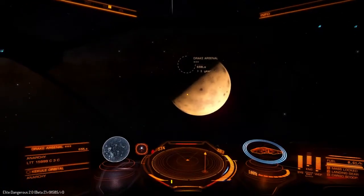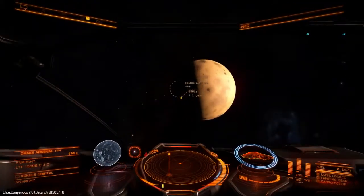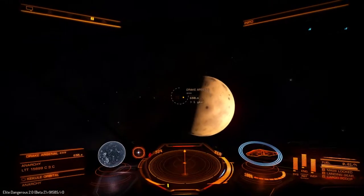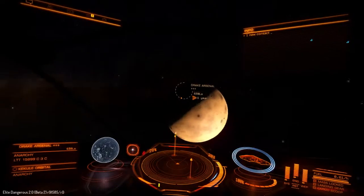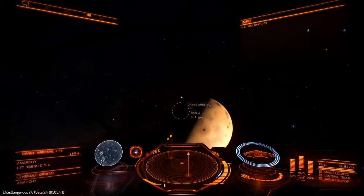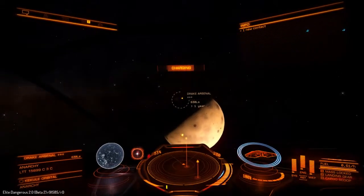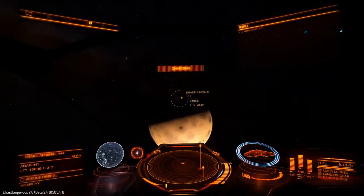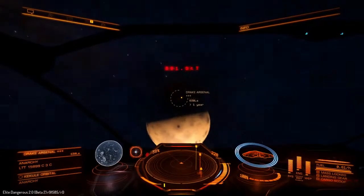Luckily we're right near the planet we require. At the moment it's on the dark side — I'm not sure if that's a good thing or a bad thing. Either way, we're going to check it out. Frame shift drive charging. Four, three, two, one. Engage.